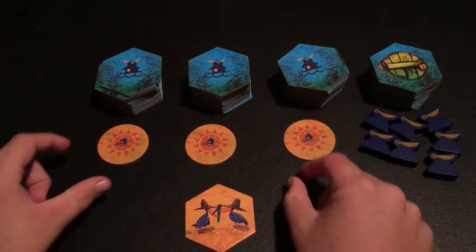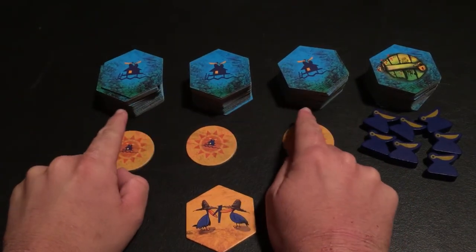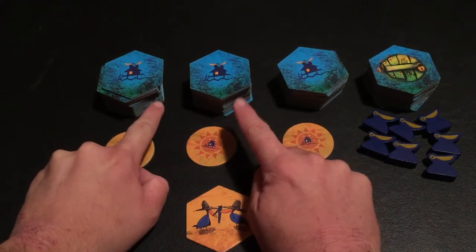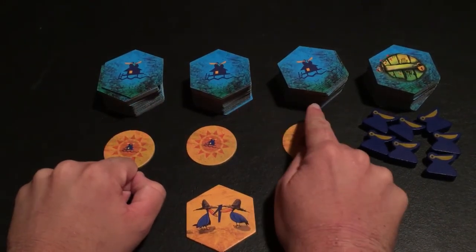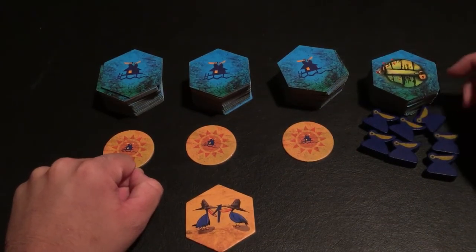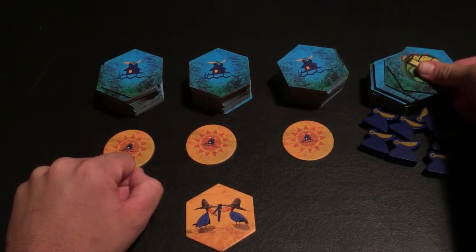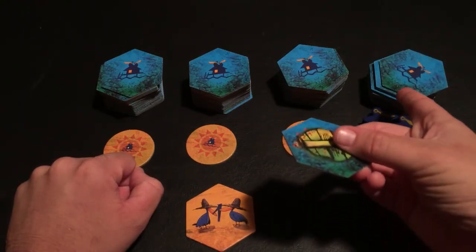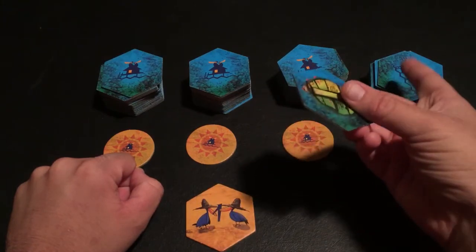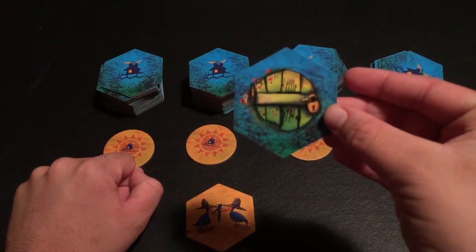First of all, we have these three sun tokens. You'll place them in front of three separate piles with 16 landscape tiles in each pile — so 16 in this one, 16 in this one, and 16 in this one. Then you'll notice over here we have a separate pile, a fourth pile. It's got sort of a lock and needs a key. The lock-and-key tile is placed on top of this pile, which is only 16 tiles, while the others are 17.